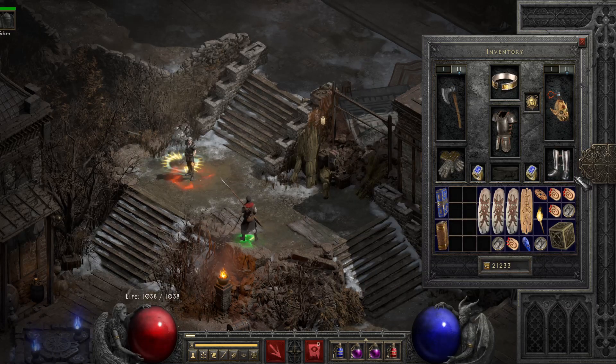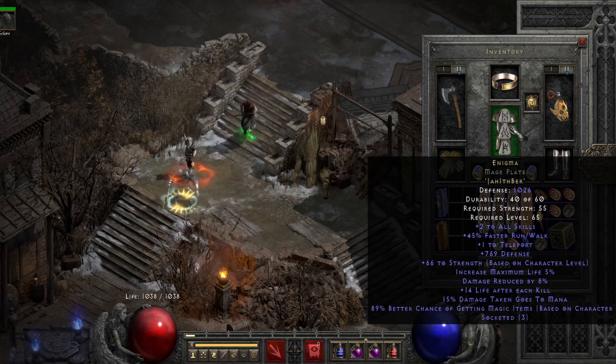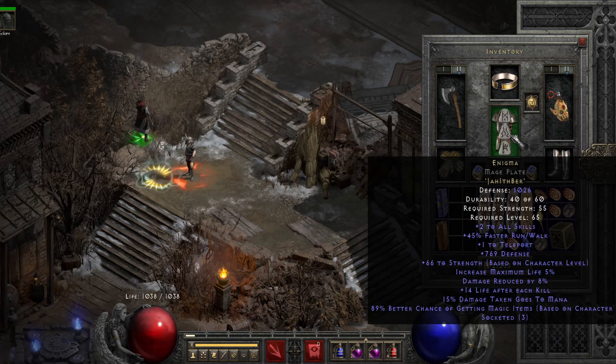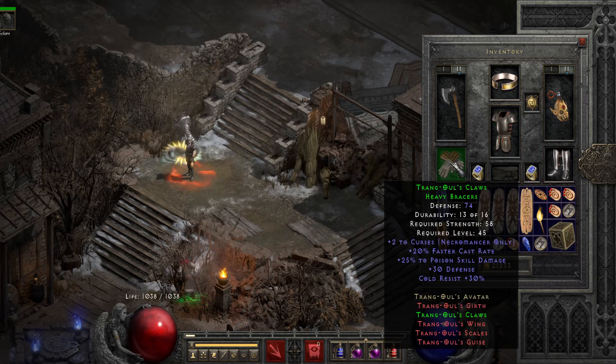On the armor slot I have Enigma. As I said, this is not a budget build, but I do give alternatives: for Beast you can use a Hoto, for Homunculus you can use Spirit, but for Enigma there's no real alternative — you must have Enigma for this build to be as efficient as possible. Since the 2.3 patch on D2R, if you use something other than Enigma your summons will now follow you anyway, which is a nice improvement. On gloves I have Trang-Oul's Claws for FCR, cold resistance, and +2 to curses.